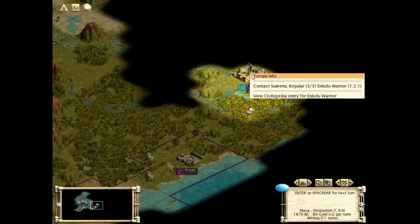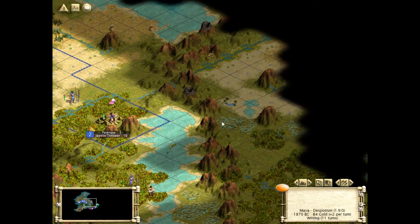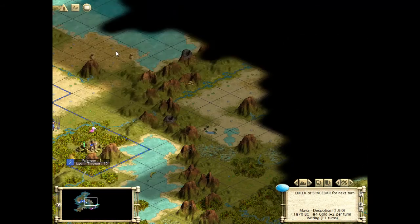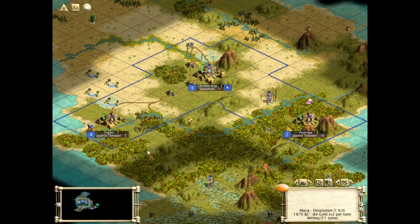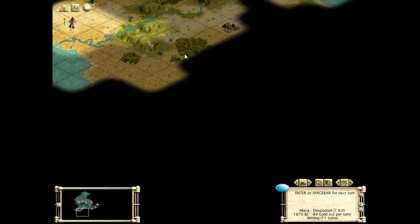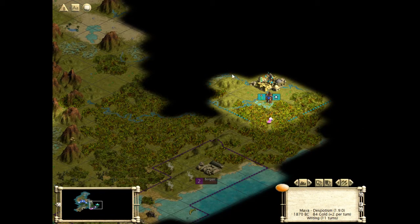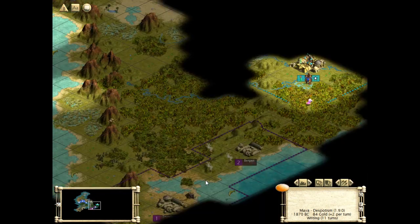The Sumerians are very difficult to deal with early on because they have the Enkidu Warrior — that is a superb warrior, so they're going to be very defensible. Still, if we take out the Vikings here, that's going to be pretty good, and that also puts more pressure on me to expand this way as soon as I have settlers. We still haven't found anyone in the south. If we get the Vikings on our side, we can easily block off the southern part of the continent. There has to be a civ down here — and he has two cities.